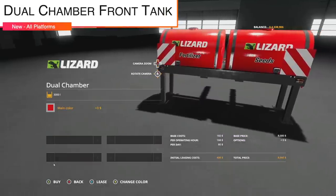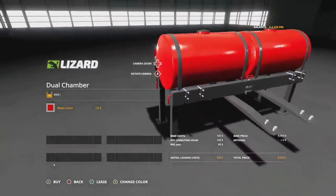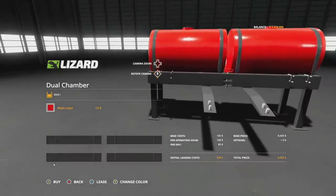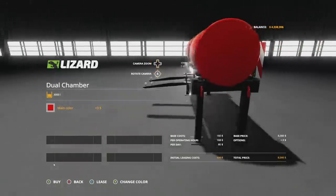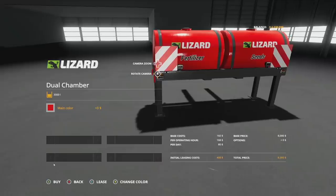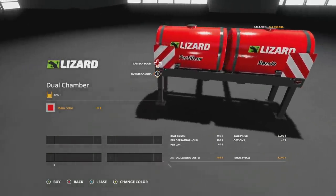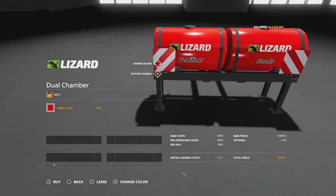Next up we have the Lizard Dual Chamber — an additional front tank for the Case IH Quad Track base game tractor. It can be filled with solid fertilizer or seeds. The price is eight thousand dollars, capacity is 3000 liters — 1500 liters of each. Main color options are available though the base is Case IH red. It will only work with that specific tractor.